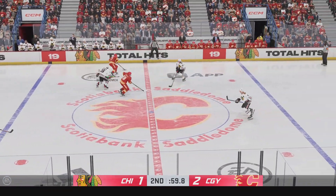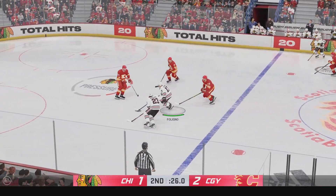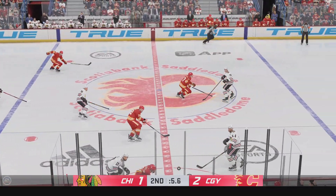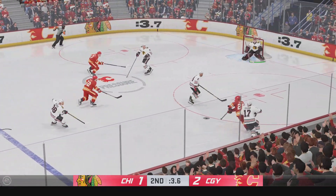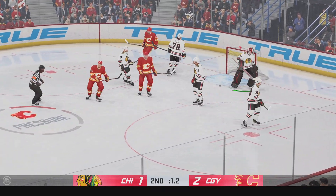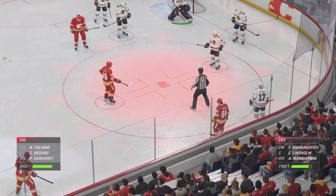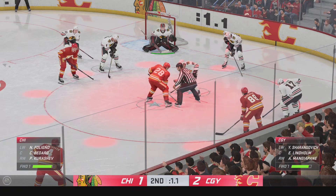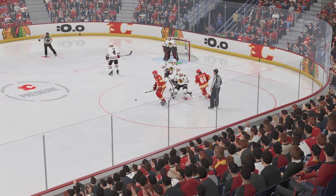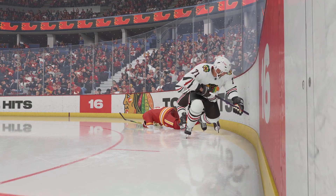The Flames have it now. From the left side, they gain the zone. Quick pass across to Polino. The Flames look to start the transition game. Fire the puck — here's a shot. Big save just as time runs out. Calgary's been putting lots of pucks on net all night long, and they lead it here late in the second. 40 minutes of play in the books. Both teams will get one last chance to catch their breaths, and then it's on to period number three next.